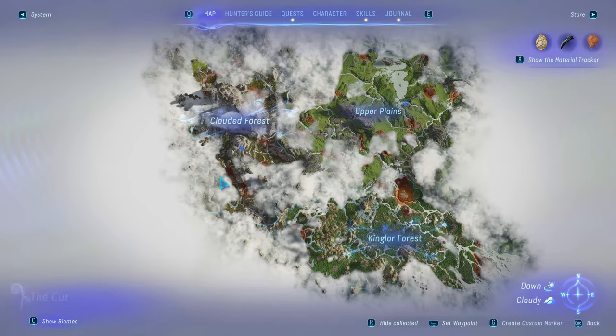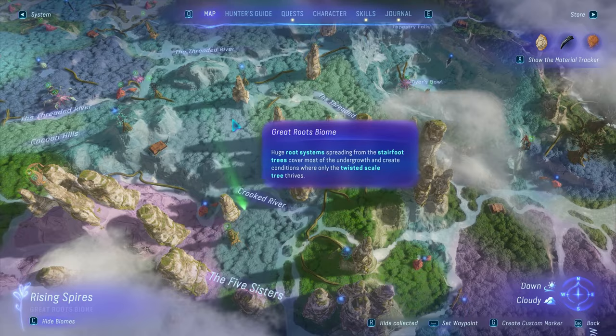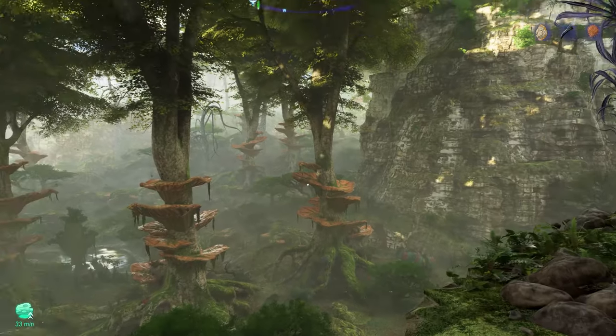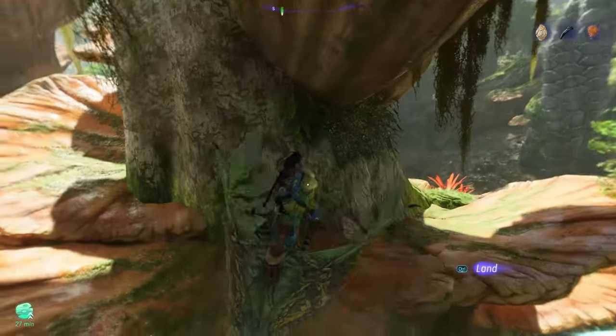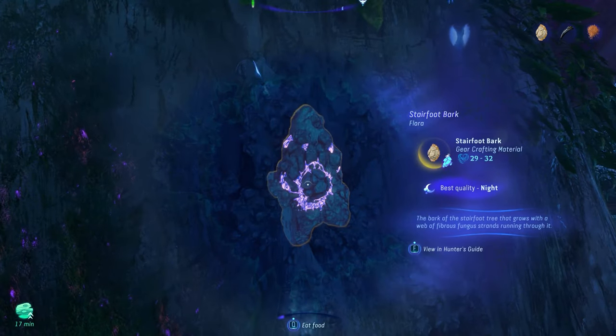And now the final one: Stairfoot Bark. They are also found in the Great Roots Biome. Once you've found them, simply fly to each one and use the scents to find the bark. Collect them at night for better quality.